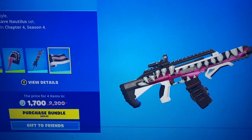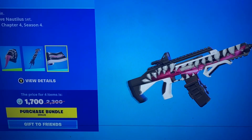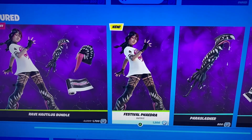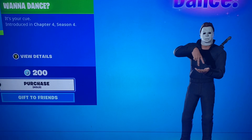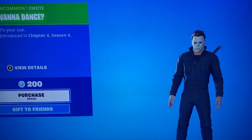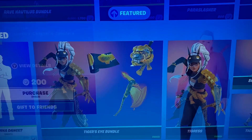And then we got the Toothy Gun Wrap — it reminds me of that other tooth-themed skin we got before. We got a new emote: Want to Dance? Oh, that's cool — it's like a little finger sign and then a dance, almost like you're doing sign language. I wonder if that is sign language.